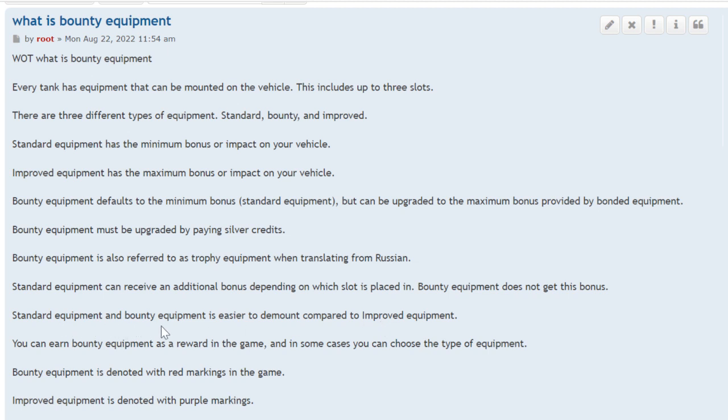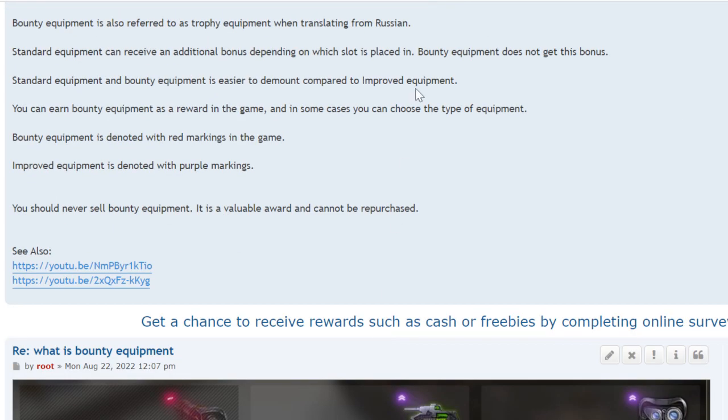Standard and bounty equipment are easier to demount compared to improved equipment, because to demount improved equipment you have to pay bonds and it's kind of expensive. So only put the improved equipment on a tank if you expect to have it there for a long time or if you're going to play a lot of games with it.